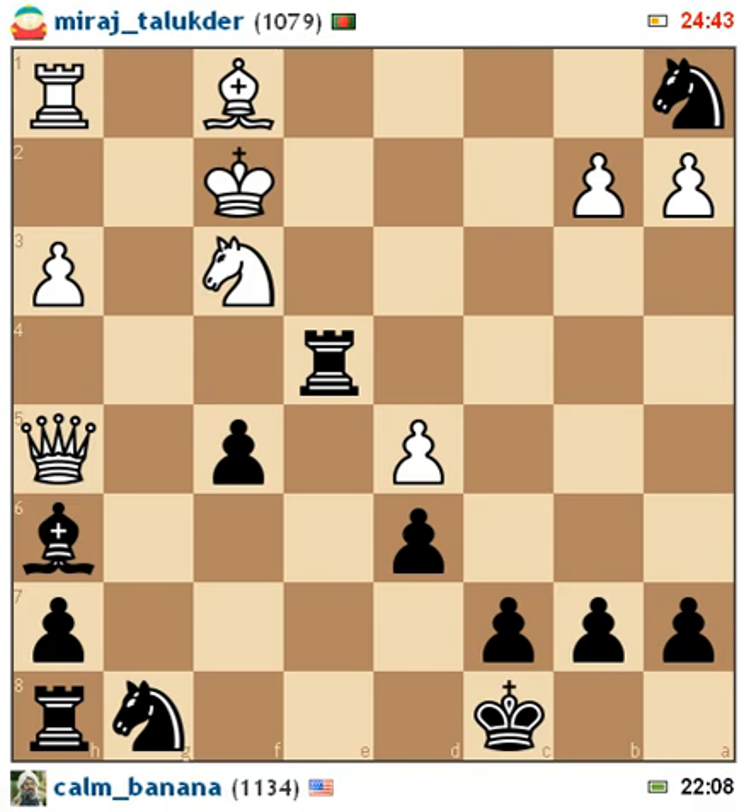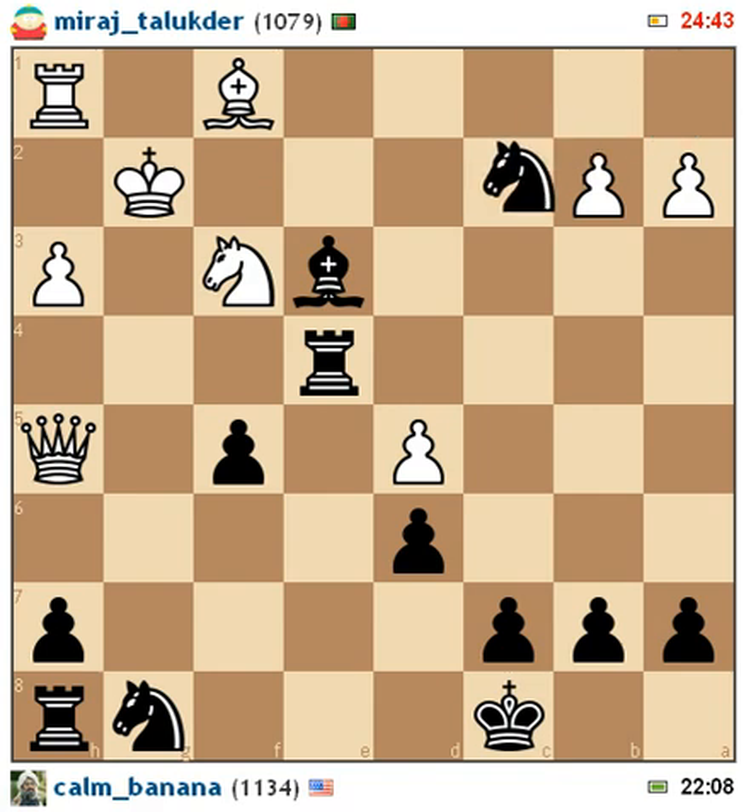He's trying to attack my pawn on f5 — that way he would fork my king and my pawn. But I decide to do something even more deadly. I didn't want to move my knight to protect it because it would be kind of wasted, so I decided to just let it happen. I move my bishop, putting him in a corner, right where I want him. Now this is where the game gets intense. I want to get my knight into the game, so that's what he decides to do — forks.